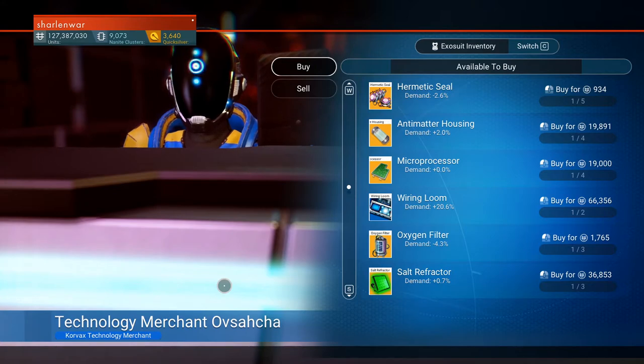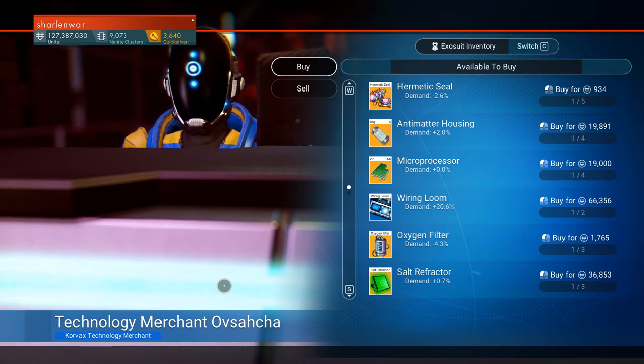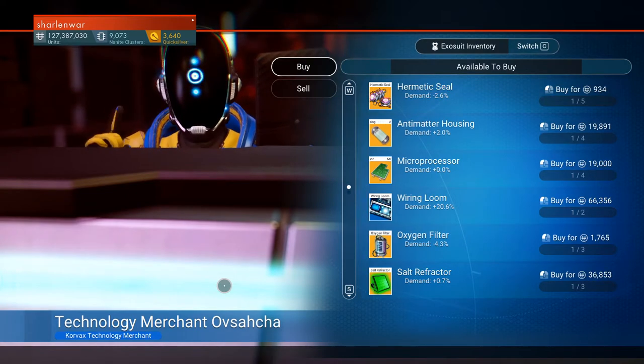As I progress through the game I want to build these bases. The next base is focused on farming, which means I need to figure out what I'm going to do with that and how it's going to generate money — because I've spent like 50 million units already and it's so hard to build up. If there are any tips, leave them down below.